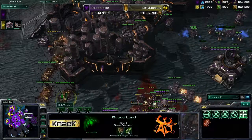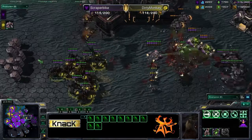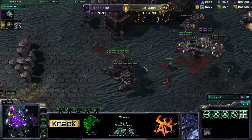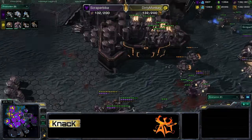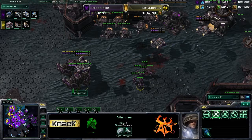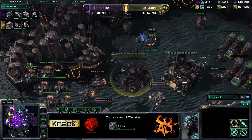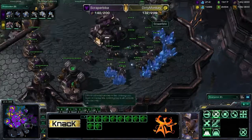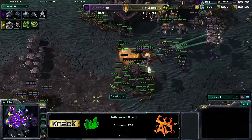The siege tanks are brutal — need to get those vikings into play. Dirty Monkey looks like he's going to sacrifice these brood lords on the ground trying to weaken the line enough for infestors to come in and make it happen. All those brood lords going down — very very costly. The thors are going to be too much to deal with and Dirty Monkey has to back out. An expensive engagement that perhaps didn't need to go that way.